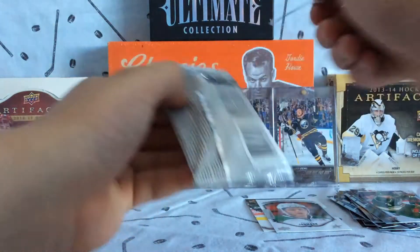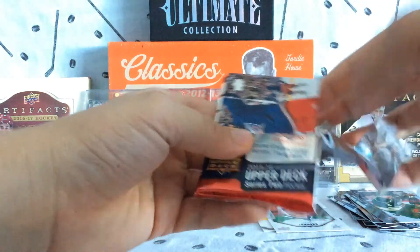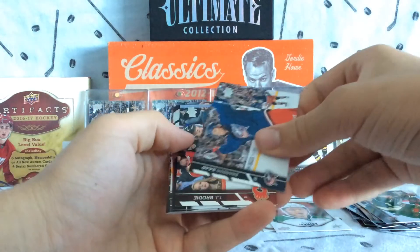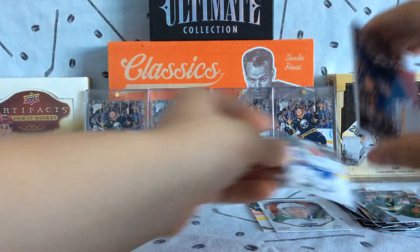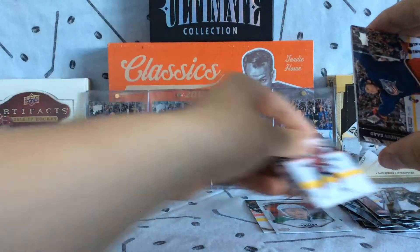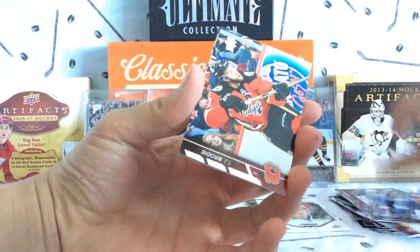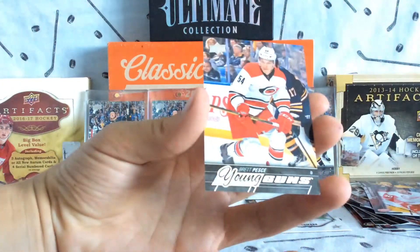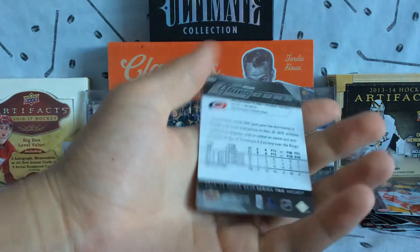And the final pack of this Eichel Hunt, Episode 1. Didn't get the Eichel, but — oh, we've got a young gun, so don't say anything yet. We've got a Fleishman, Syd the Kid, Declare, Saad, Brody, Yarncrock, Zitterberg — and our young gun is Brett Pesci. So no, not exactly a Jack Eichel, but at least we pulled a young gun, which is not bad at all.